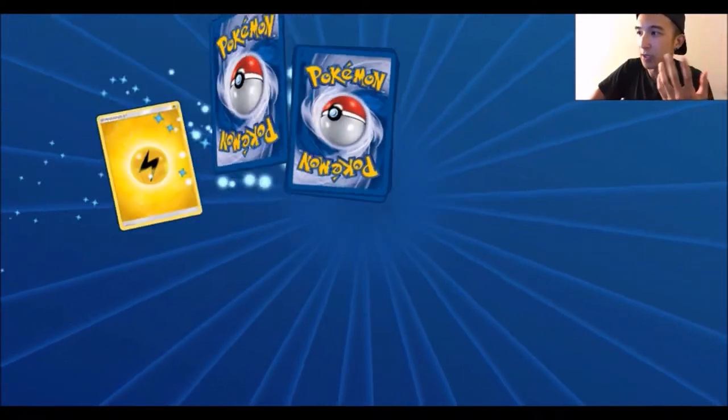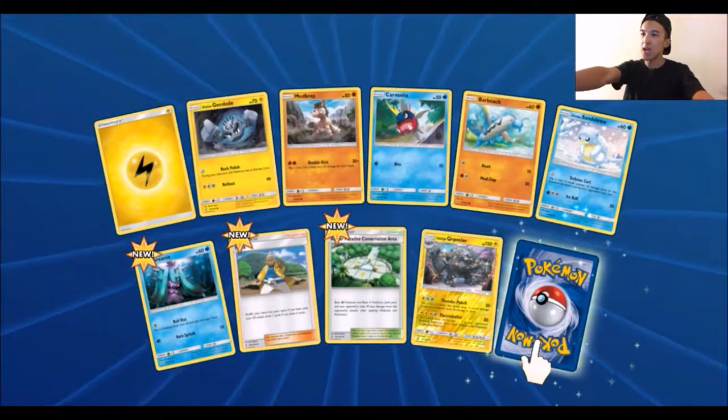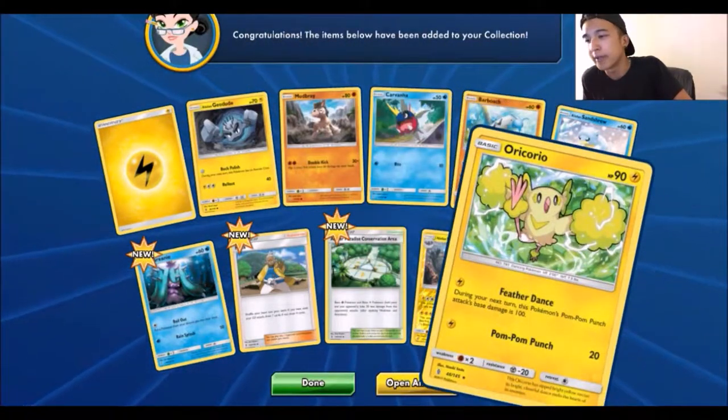Alright, I'm losing track. We got Electric Energy, Alolan Geodude, Mudbray, Carvanha, Barbaracle, Shaymin, Sandshrew, Marilli, Hala, Conservation Area, Alolan Graveler as a Reverse, and another Oricorio Electric Type.